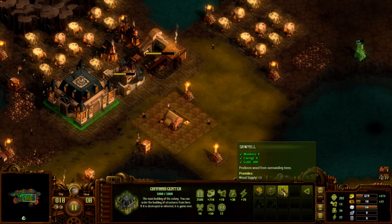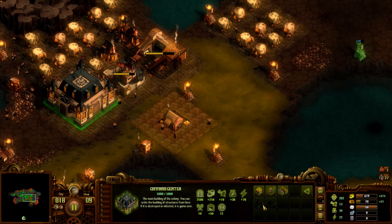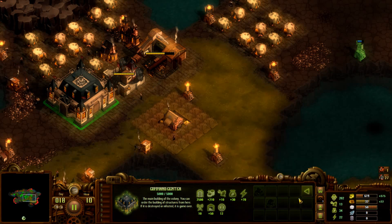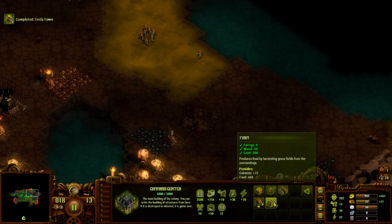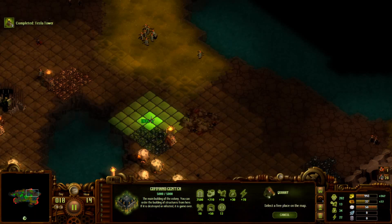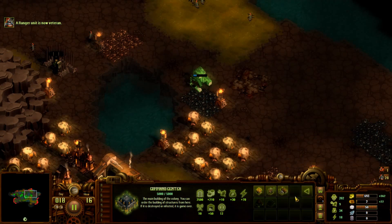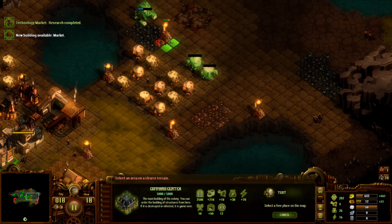Let's keep pushing up there and build another mill. We should have a look at the stone workshop - this one needs 20 workers, more wood, and a bunch of gold. We should probably start getting some iron here. Quarry right there, and we can build this one - leave one gap so units can move.